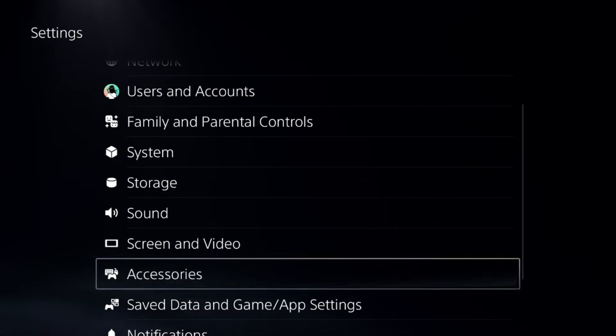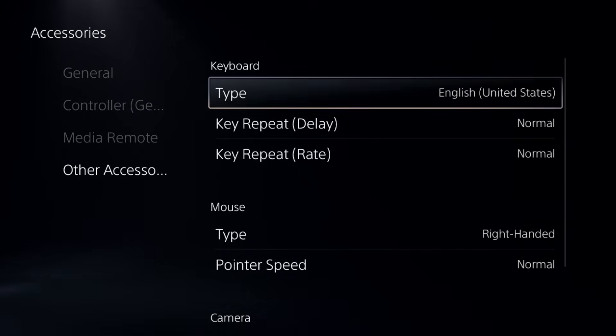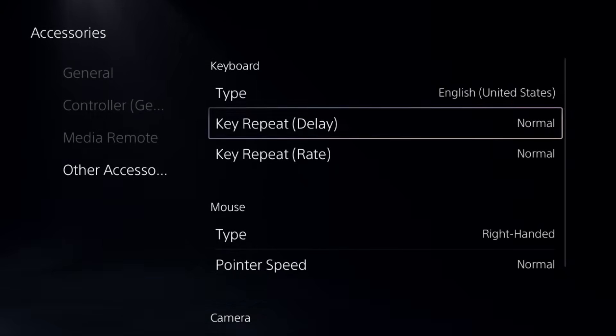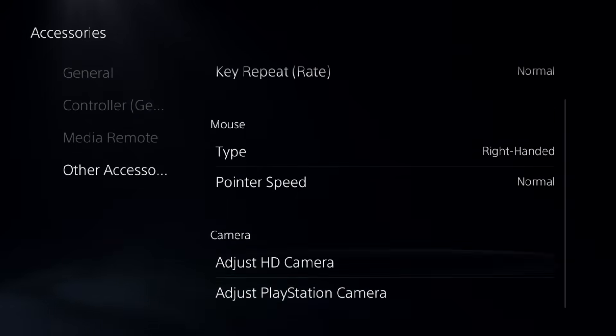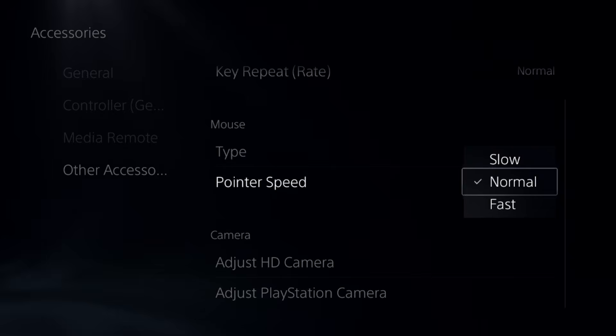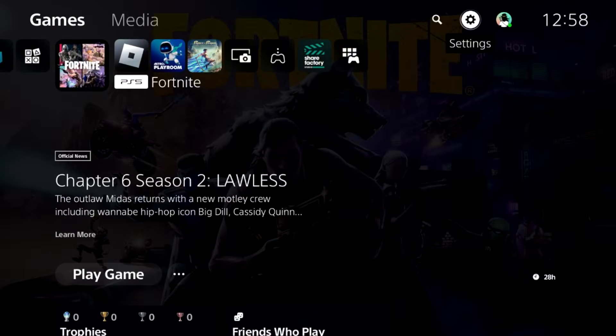Go down to 'Accessories', select 'Other Accessories', and from the keyboard settings select 'Normal' for repeat key and 'Normal' for repeat key rate. Go down to mouse and select the pointer speed to normal. Once done, simply restart the PS5 and your problem will be fixed.